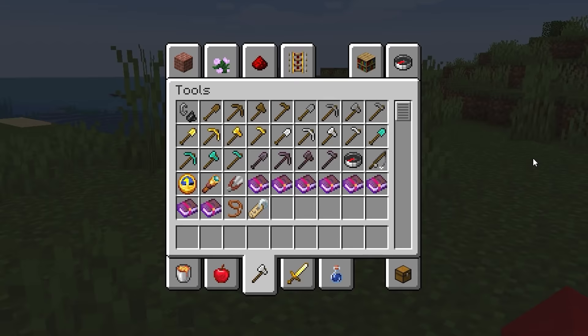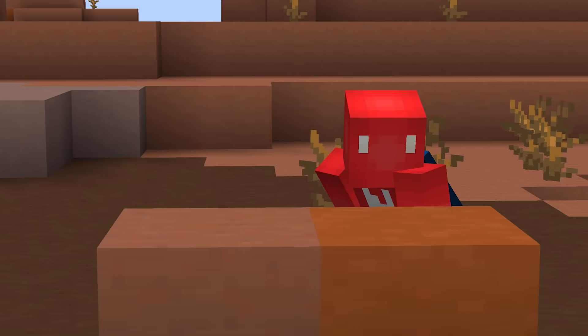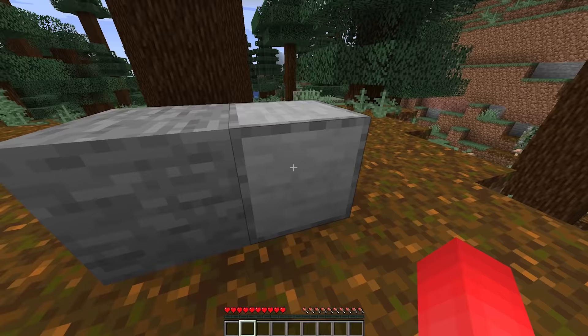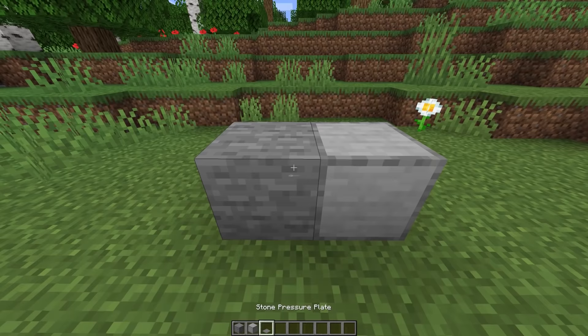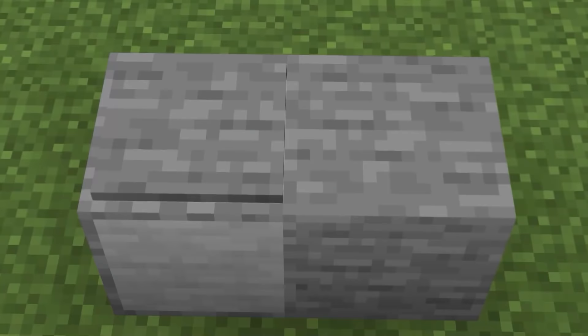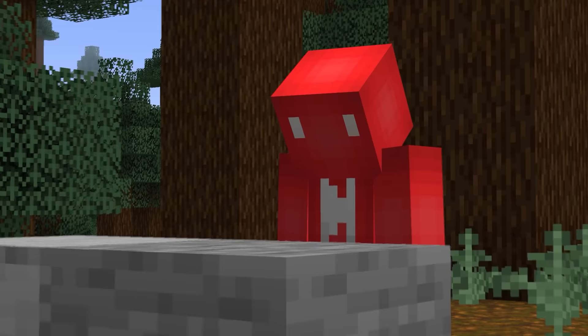Number fifteen. Minecraft is known to reuse a few textures. While they can sometimes be groan-worthy or even confusing, other times it goes unnoticed. Like take the smooth and regular stone blocks — looking at them like this, the difference seems pretty big, and their biggest similarity seems to be in the name, not the texture. But add a pressure plate to the top, and now it's easier to see. It's tough to recognize which block is which when the borders share the same texture. So while it's a very minor detail, I have to commend Mojang — they reused a texture, and I was none the wiser until it was pointed out.